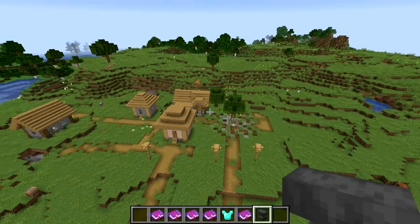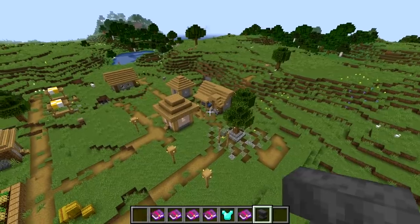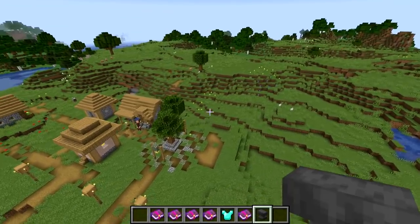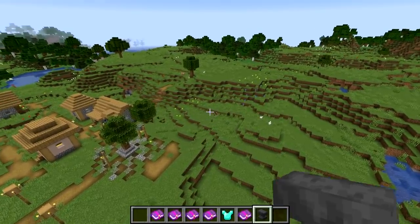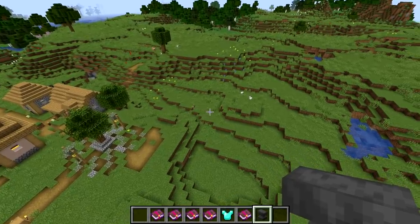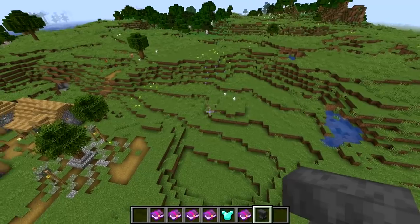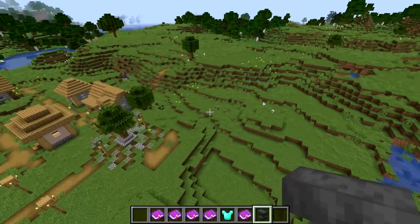Also new this week, villager babies will now play in villages. You can see them scurrying about, grouping up and then taking off in one direction. They sort of run and play around the villages — it almost looks like they're playing tag. They scurry about in groups as a new feature for baby villagers.